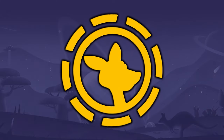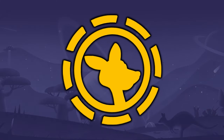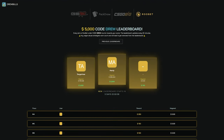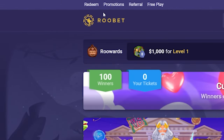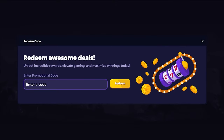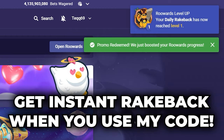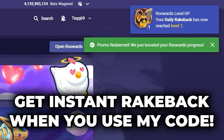Really quick — I gotta let y'all know how you can win a share of $5,000 every single week. If you're under my code on Rubet, go over to drewrewards.com where I give away $5,000 every single week for the top wagers under my code. Keep track of your placement and see how much you gotta wager to possibly get that top prize. Thanks for watching and enjoy the rest of it.